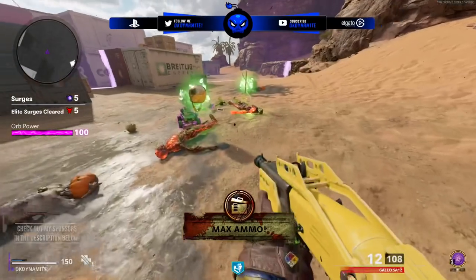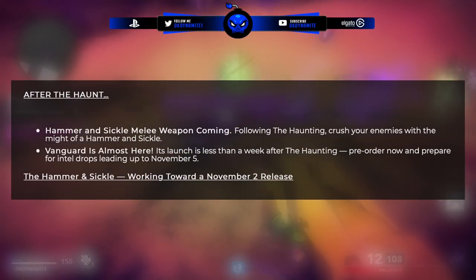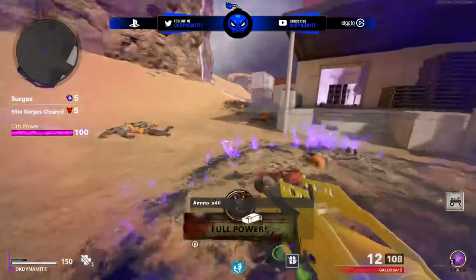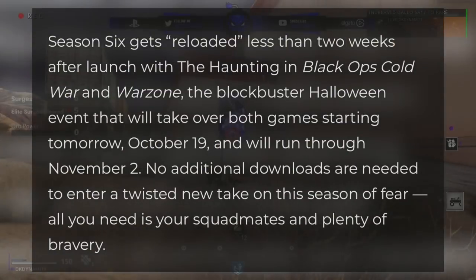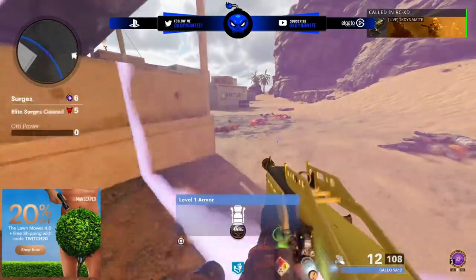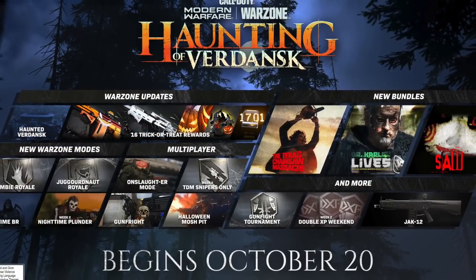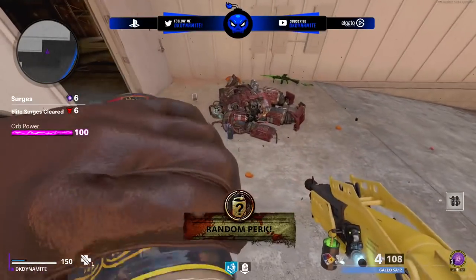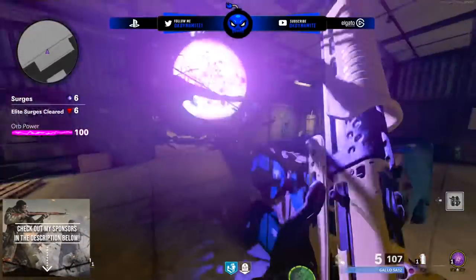It was already confirmed November 2nd as the release date of the Hammer and Sickle along with its dedicated bundle, but in the Haunting blog post there is no mention of a Season 6 Reloaded. It even says Season 6 gets reloaded with the Haunting event itself. So is Cold War getting the Modern Warfare treatment — where there was no Season 6 Reloaded, just a massive Halloween event — or are these two mystery downloads building toward another mid-season update or DLC drop?